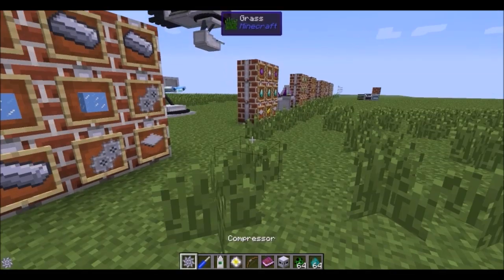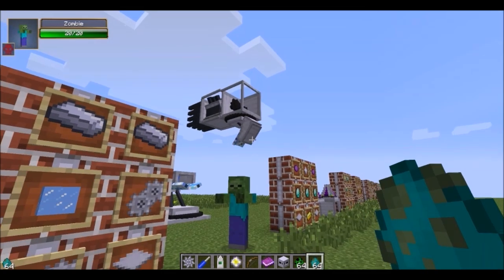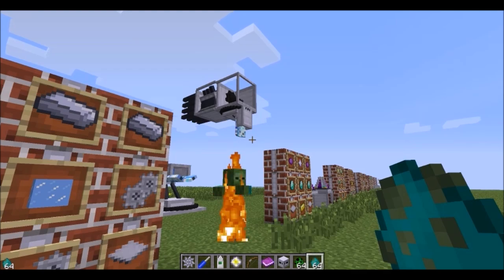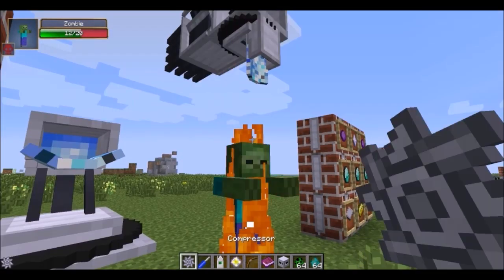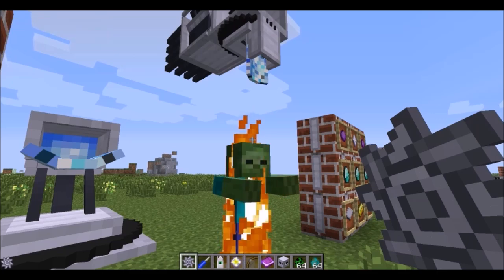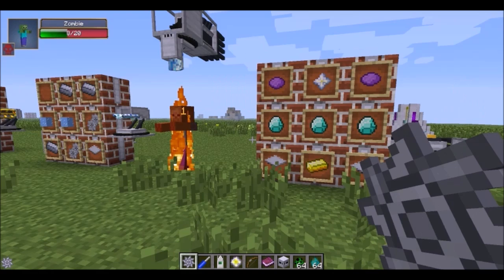You never really got a chance to see the freeze ray work properly. It aims kind of slowly, but it will launch snowballs or ice at mobs eventually. Sometimes it takes a little bit longer, but it will freeze the mob where it is — giving it slowness and jump boost to stop it from moving.